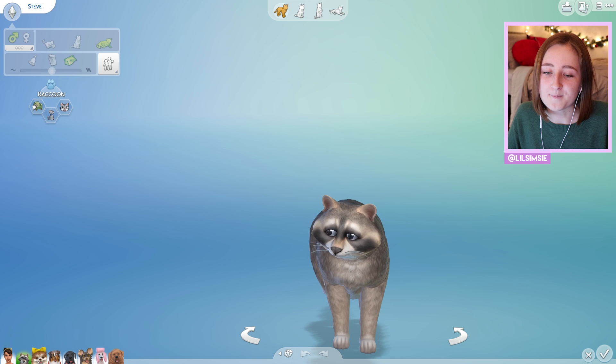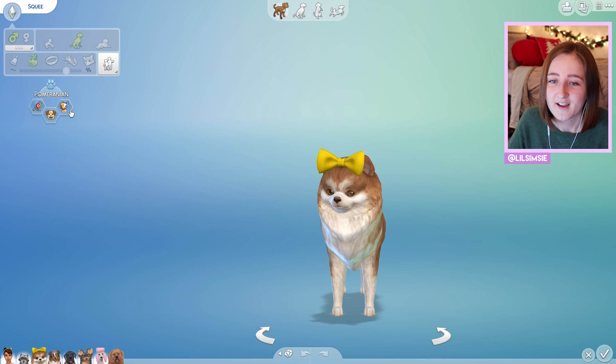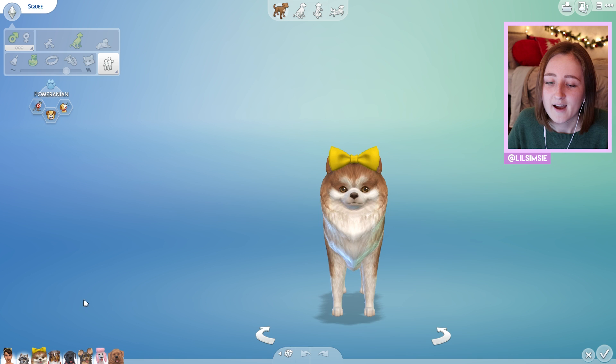This is Squee — she's a Pomeranian, a hunter, aggressive, and vocal. All dogs have to have the hunter trait so they can hunt for things, but otherwise the rest of the traits are up to you. All their names are randomized, which is kind of funny. This is my other dog, Dilbert — also a hunter, but playful and jumpy.